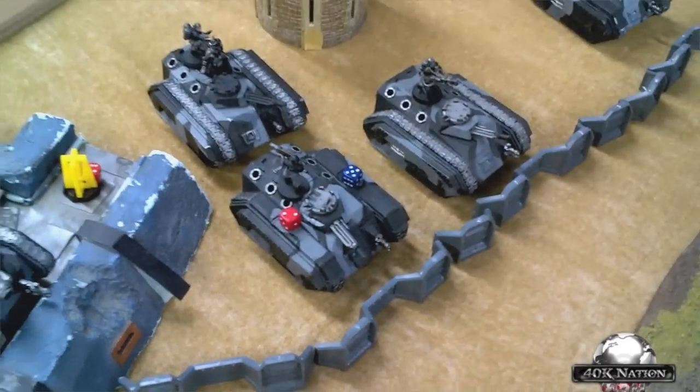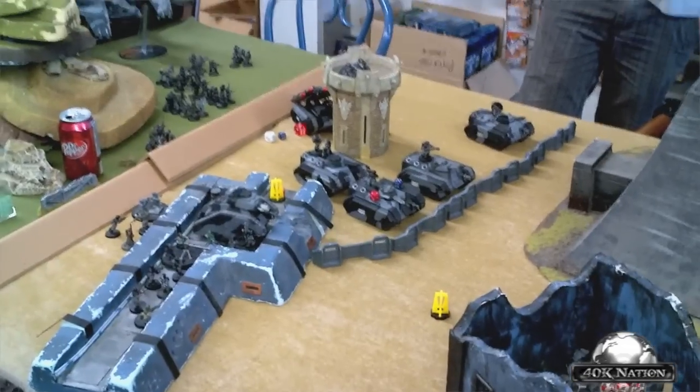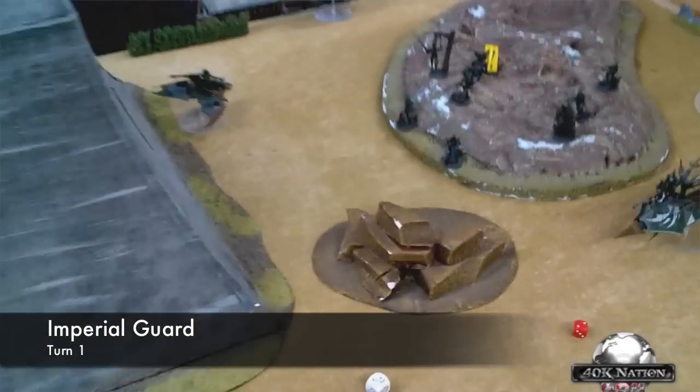Two Raiders moved up to get just in range, putting a penetrating hit on a Chimera and immobilizing it, losing it one hull point. The Ravager could see one target but did nothing. A Venom moved up and turbo-boosted. Imperial Guard turn 2: some shooting killed one warrior, and a Vendetta stripped a hull point off the Ravager. Rolling for reserves on camera: the jet bikes show up, the Archon shows up, the Scourge don't show up, but the Razor Wing shows up.